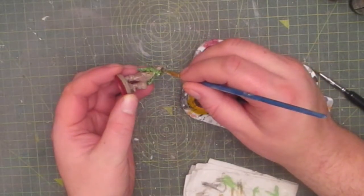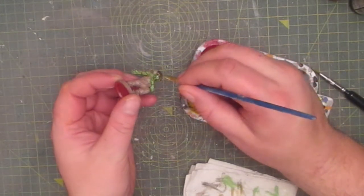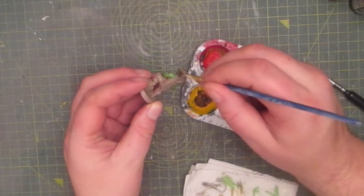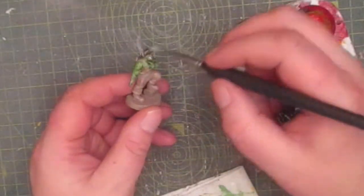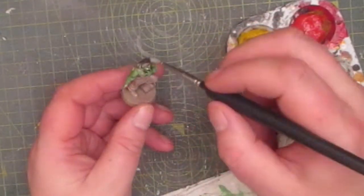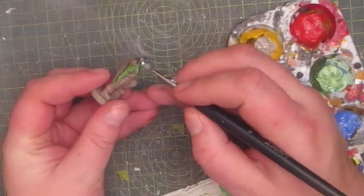For the hat I paint that dark brown. And then using a very light brown I drag up the entire hat. This is to make it look old and beaten. And I painted on a white undercoat for the feather.